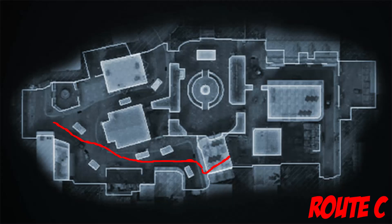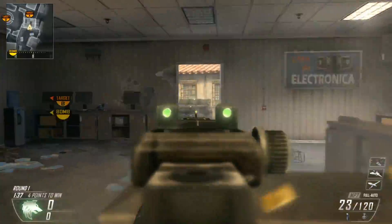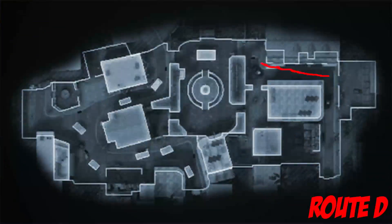Route C for ISA — again I'm going to recommend an SMG, so here I'm using the MP7. You rush through here and pretty much there's always going to be someone rushing through those doors, so I'd recommend aiming in as you run through there.